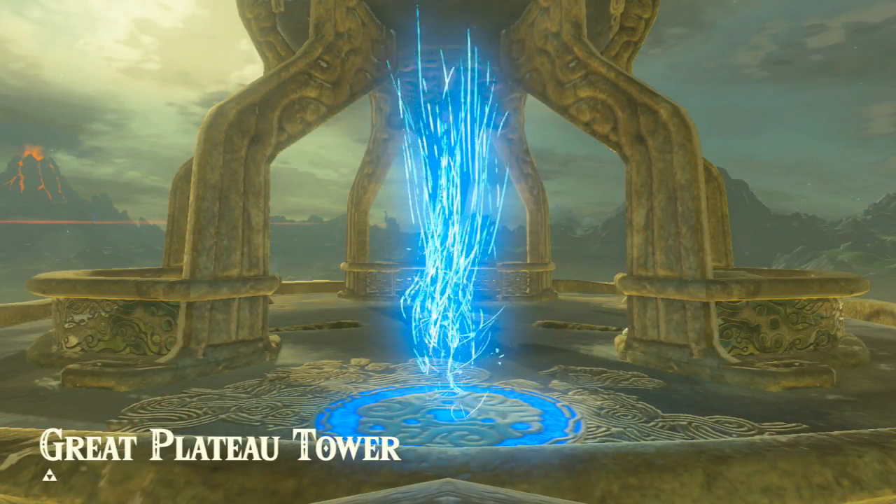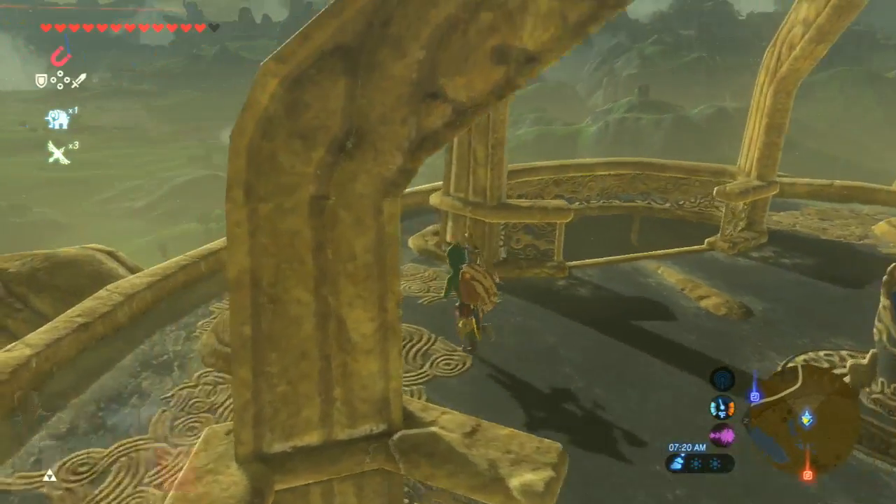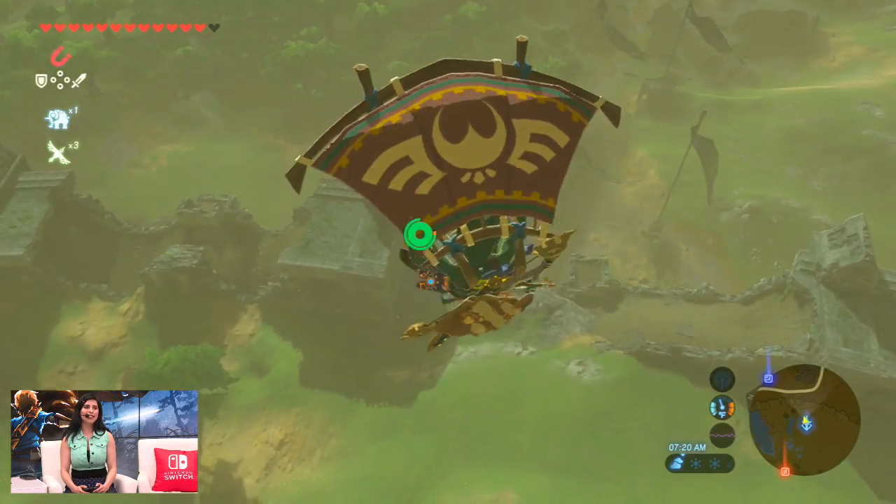We've been actively pressuring Audrey to go out and find a Lynel because we want to see it — it's peer pressure. But it's really cool that they've tiered up almost all of the enemies in the game. And that means there's actually a brand new top tier of enemies called golden enemies. That includes gold Lynels, and they're very, very scary.